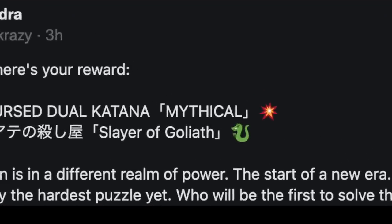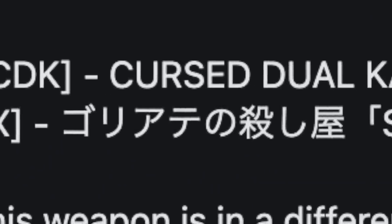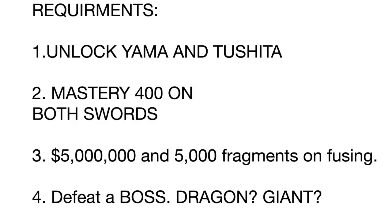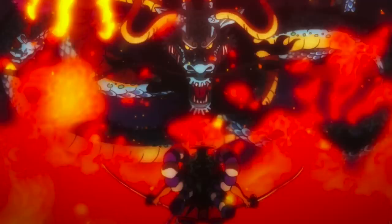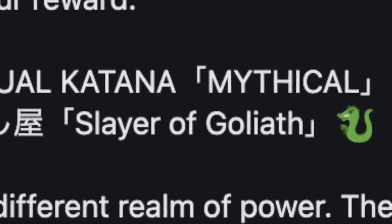Moving on, next up you need to defeat a boss. Under the Cursed Dual Katana, if you read it, it says 'Slayer of Goliath' and the emoji looks like a dragon. So again, if you base it in One Piece, Oden fought Kaido. So for the fourth requirement, you need to defeat a boss — whether it be a dragon or a giant. There are giants in One Piece, but I still believe the boss is a dragon. The 'Slayer of Goliath' is, I think, the title given to the one who defeats it.